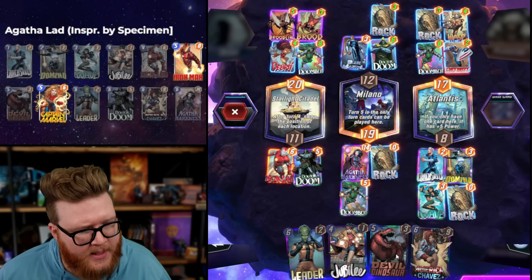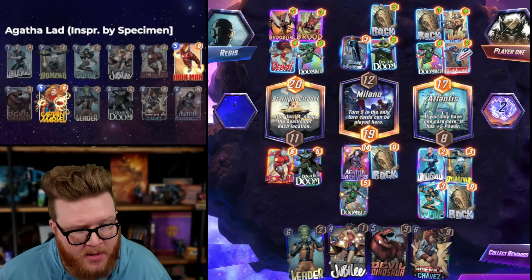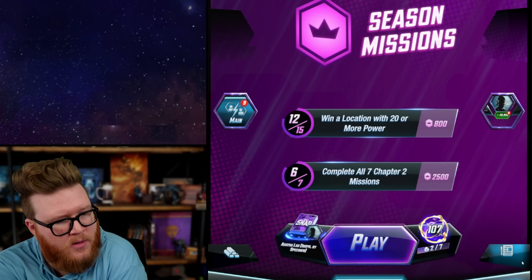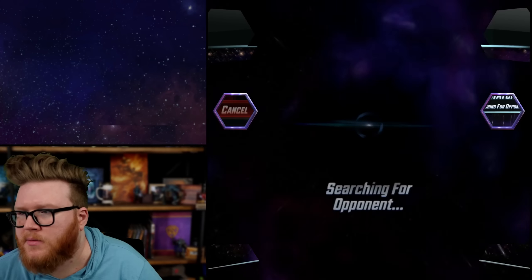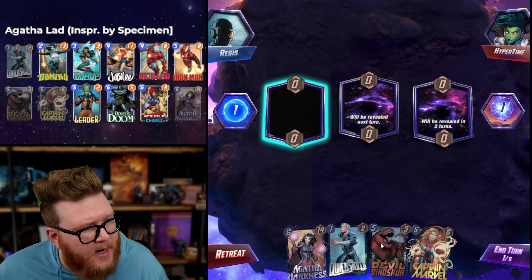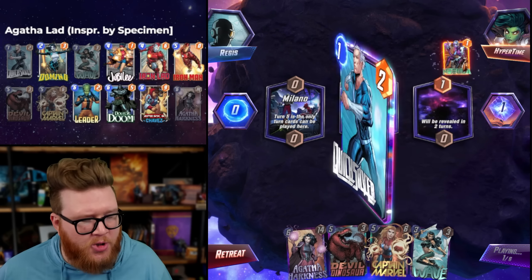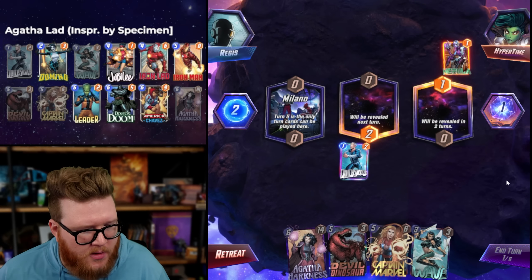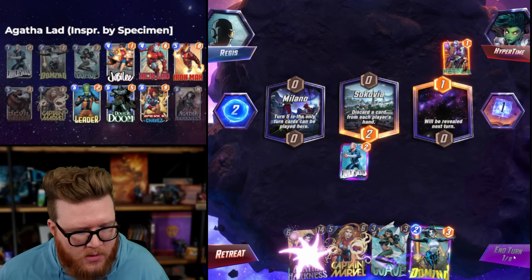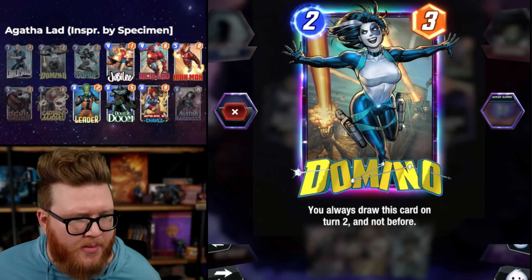Maybe could have gone Dino, but I also needed the Doombot mid — actually no, we didn't end up needing the Doombot mid, so maybe I could have gone Dino. That's a tough call though — doesn't feel like a powerful play. You don't want to make a play based on hindsight, you want to make a play based on what's good. Good cards in the deck for Iron Lad and Jubilee currently with Iron Man, Doom, and Leader — your opening hand kind of dictates how good your Jubilee Iron Lad is going to be.